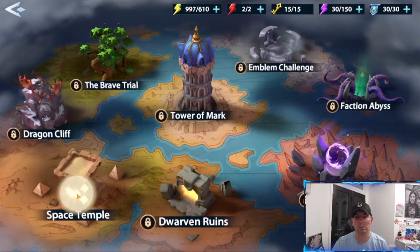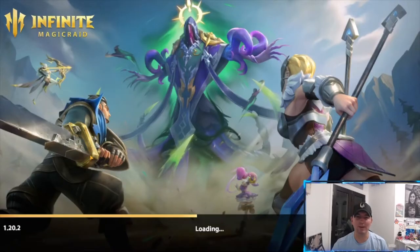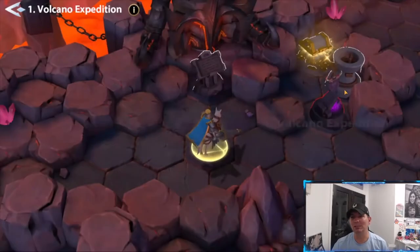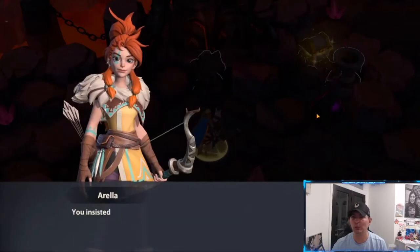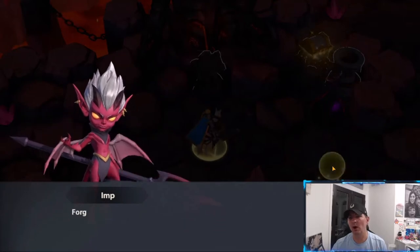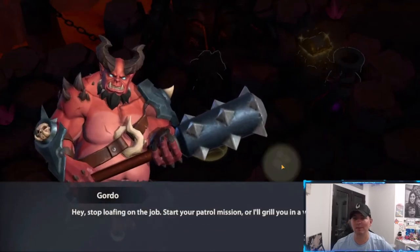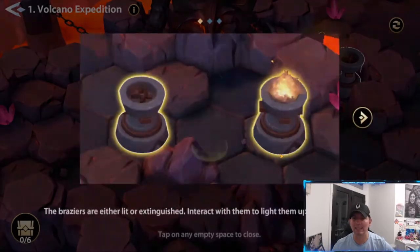We're going to be looking at the Space Temple, which is the very first dungeon — the Volcano Expedition. This is a very cool game mode. It's like a 3D epic adventure. It uses hexagons to move around, and there are a couple of different camps you have to fight, plus a story with the lord that is in here.